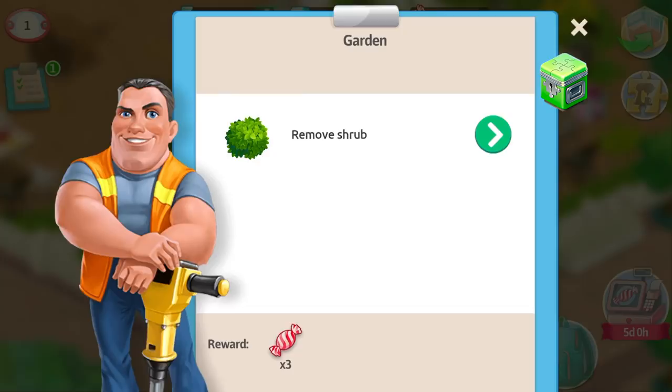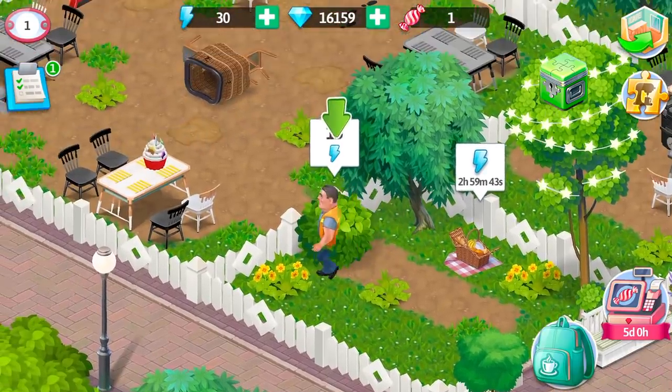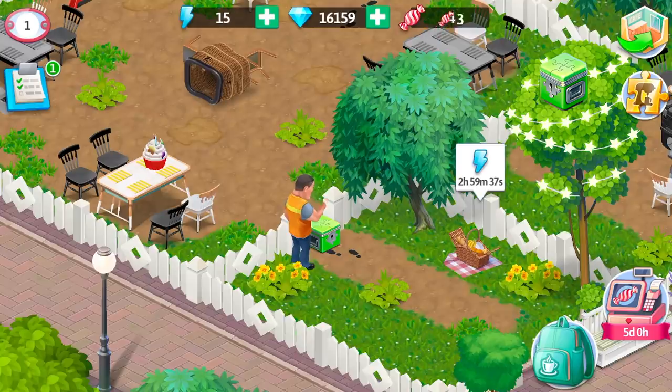First of all, we need to go to our requests. There you will need to search for different puzzle boxes and open them. There are two kinds of puzzle boxes: multicolored and smaller ones, the green ones.